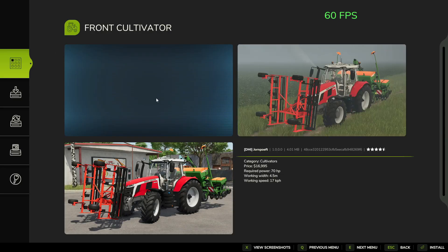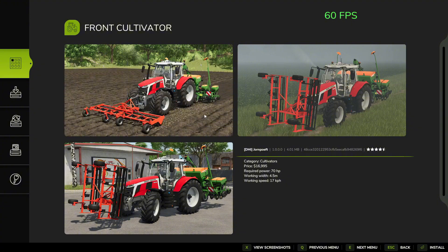So first we have a cultivator. The price is $16,995, required power is only 70 horsepower, working width is 4.5 meters, and working speed is 17 kilometers per hour.